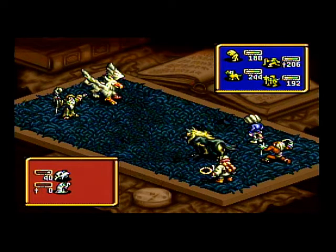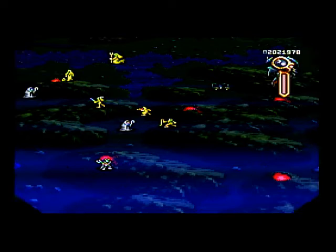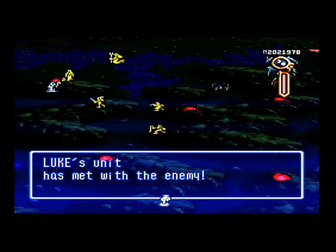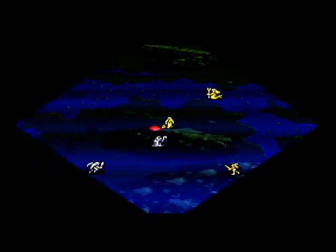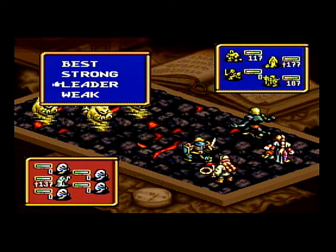Halloween is getting some use here — we haven't seen him in a while. Our little Cerebus as well. Halloweens have pretty good resistances, so feel free to use them in the front row. Even though you'd think a pumpkin head wearing clothes would be squishy, they can take a hit. Their front and back row function equally well.